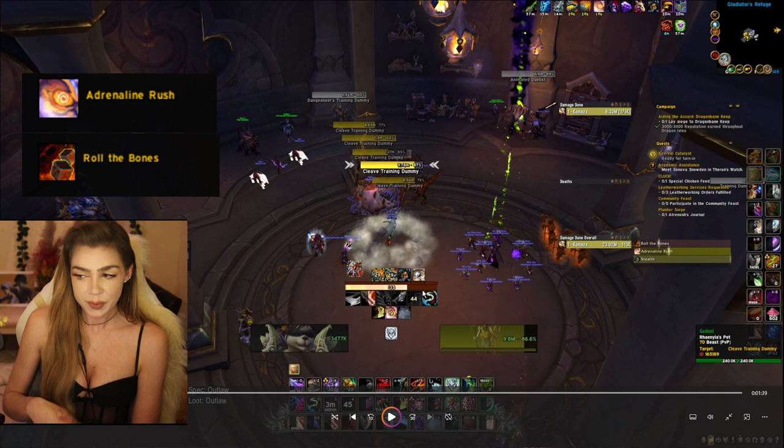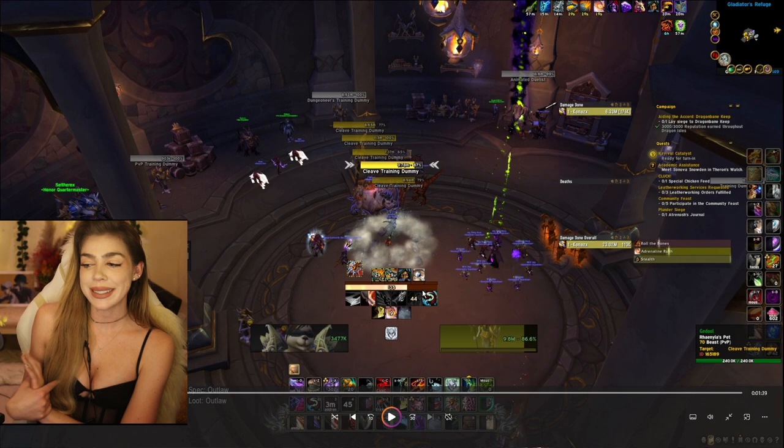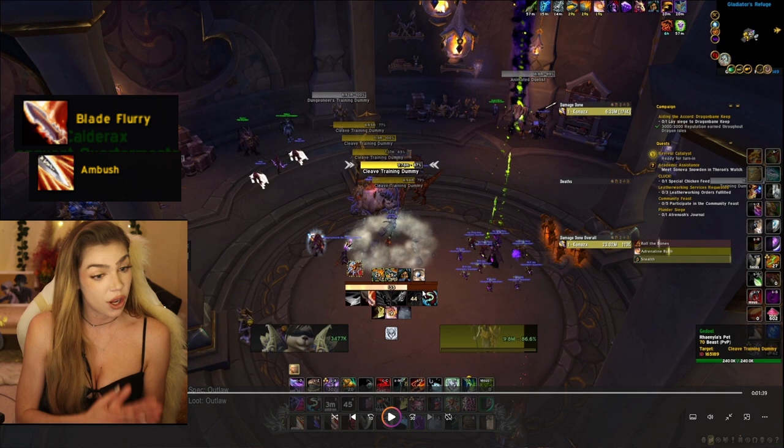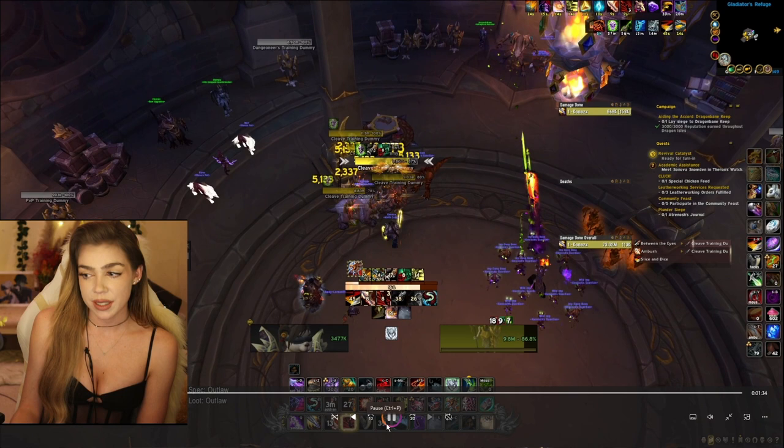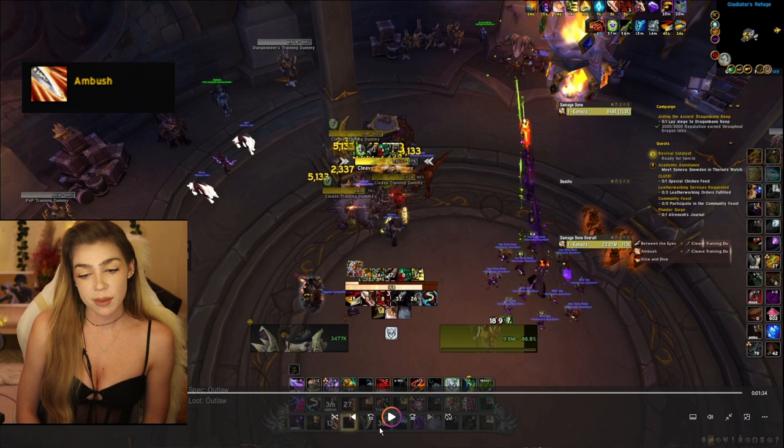You're going to open from stealth because I am playing Subterfuge. It is a DPS gain to open from stealth with Blade Flurry and then go into your Ambush. If you're not playing with Subterfuge, you would just open with Ambush. But since I am playing with Subterfuge, I'm going to open with Blade Flurry and then go immediately into my Ambushes. You want to try and get two Ambushes off — you should be able to do that. I get one Ambush off and then I Slice and Dice to get that up right away.